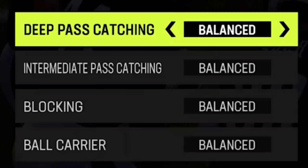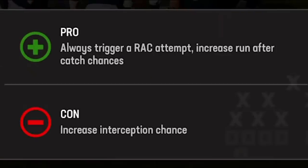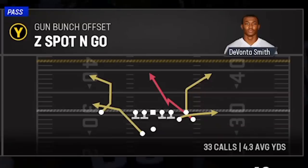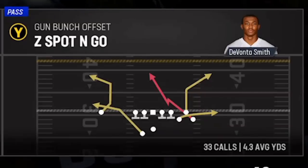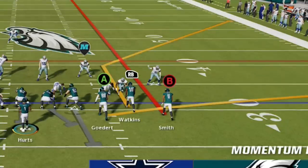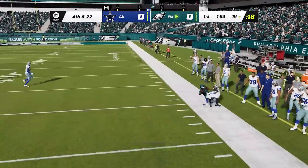Balanced essentially allows you the freedom to do whatever you want after the catch. Conservative is really more about a RAC catch every single time, where aggressive is more about an aggressive catch every single time. The play I'm going to use throughout this entire video is the Z spot and go. I'm going to put the B route on streaks to open up the corner route a little bit more, and then force feed it to that route every single time.